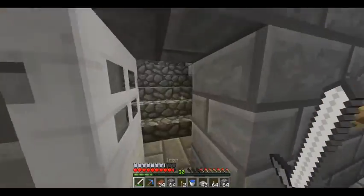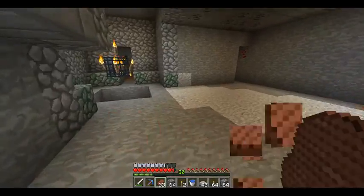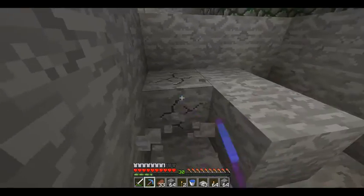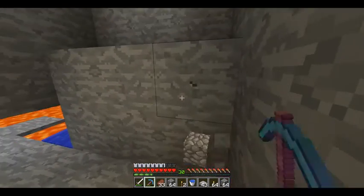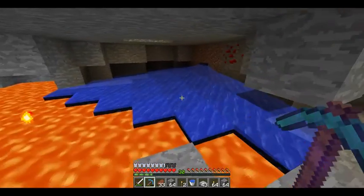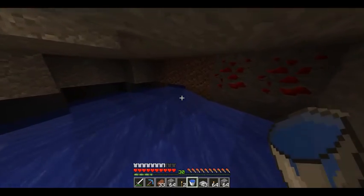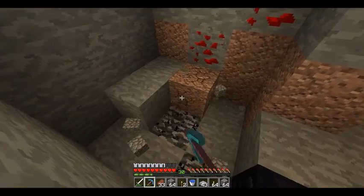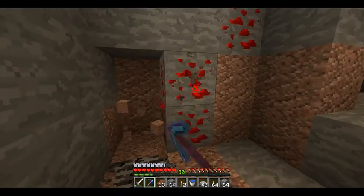I still hear that dang silverfish — he's somewhere here, toying with me. Now we need to go lower. Let's see how far we can naturally go down. There's a bit of a cave in here, that shouldn't bother me too much. We're at level 6, so five blocks down is the furthest we can go.